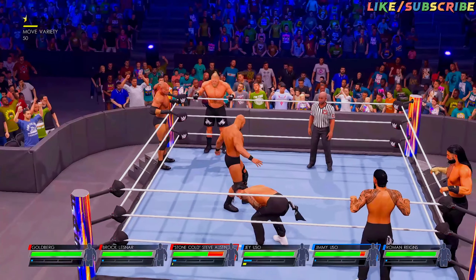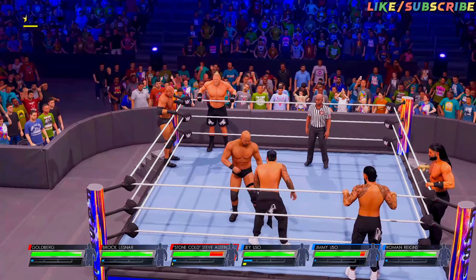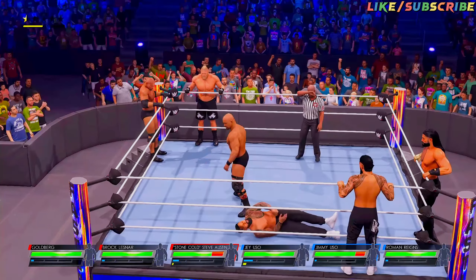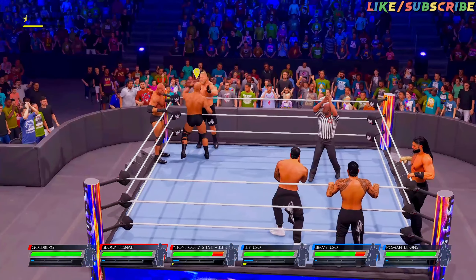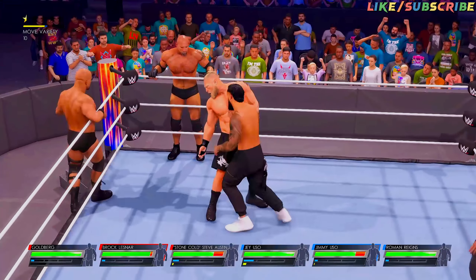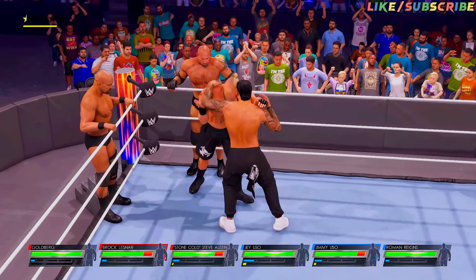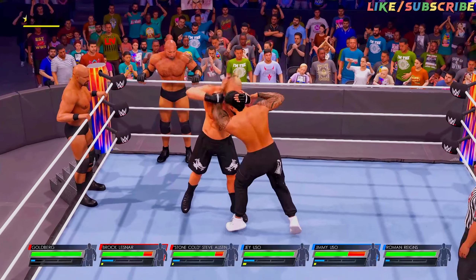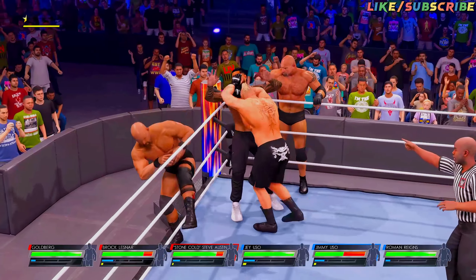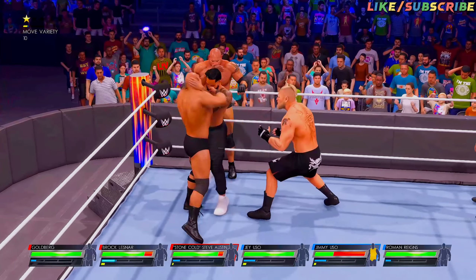And an inverted atomic drop — just punishing. With the tag is Brock Lesnar. What a forearm. Great reversal. Got him set up in the corner of the ring. The kick right to the midsection.